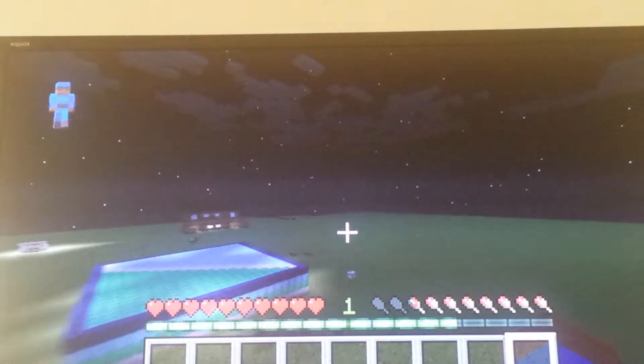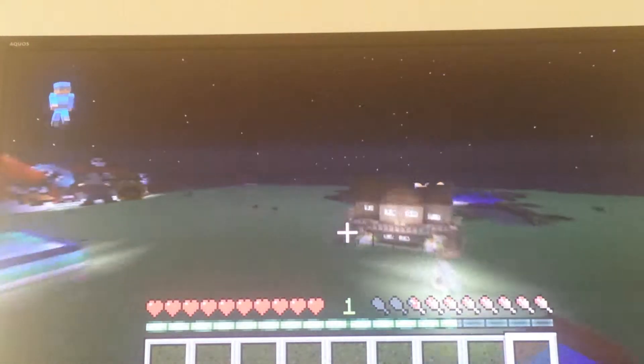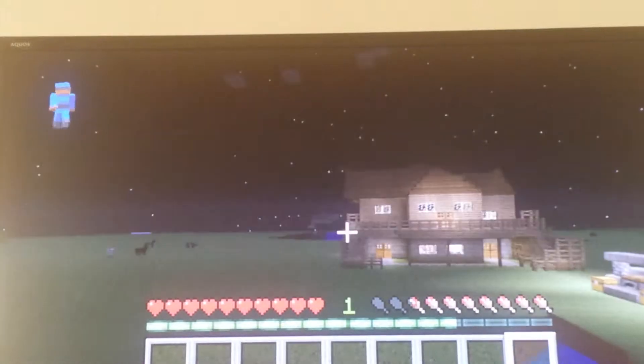Now something else I've built here is my house. That's Snowflake's house right there. This is my house over here — it has a top floor, a balcony, and everything.